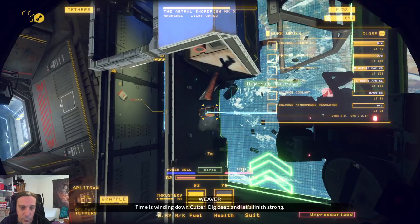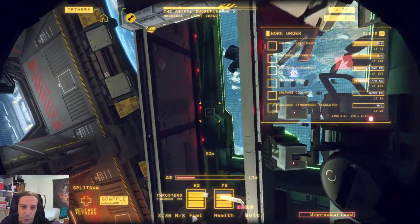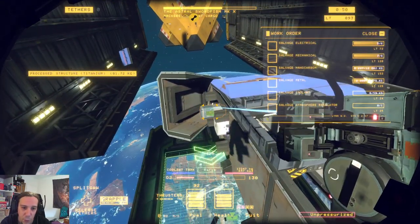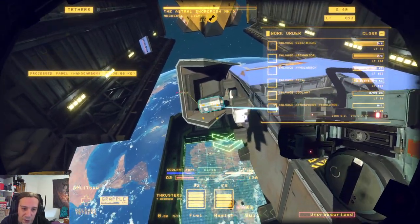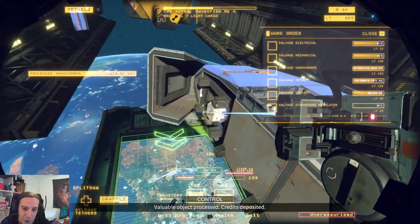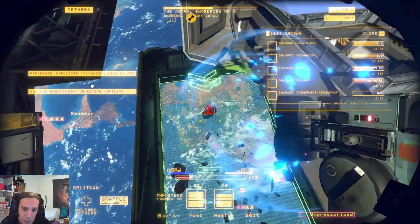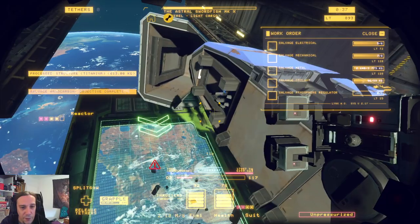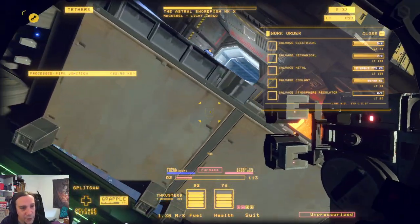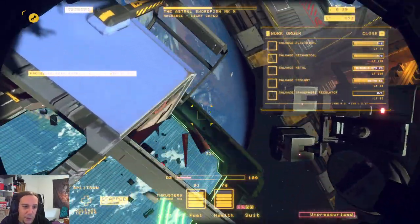Now everything is accessible. There's more coolant — I strongly advise picking up the coolant before you pick up electrical parts. And there's the generator we were looking for: it's no longer part of the aft section of the ship — it's now part of the reactor. I really love that change.